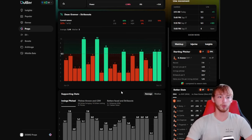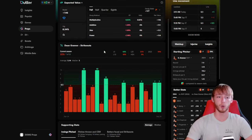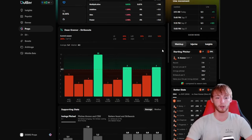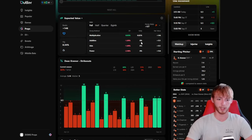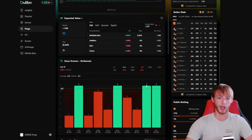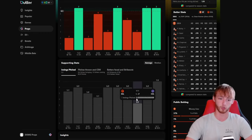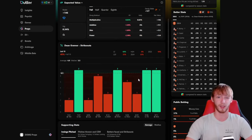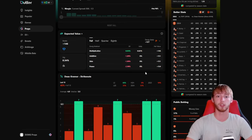His hit rate at home drops a little — he's only over in three out of 10 home games this year, which is 30%. I think he's in a really nice spot here. If you're only able to strike out the Rockies three times — although he did only pitch 3.1 innings — that is pretty bad against the Rockies, who are one of, if not the top strikeout team in the entire MLB. I think this line is slightly too high and he lands on either five or six strikeouts. Give me the under today for Dean Kremer at six and a half slash six strikeouts.